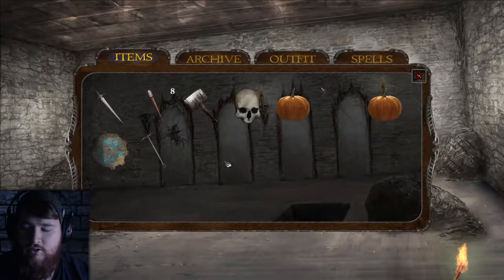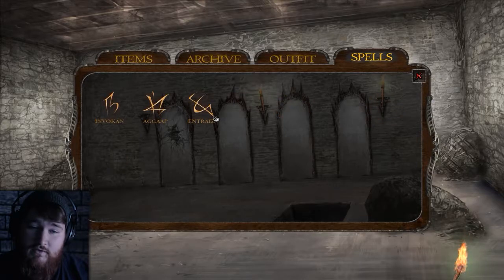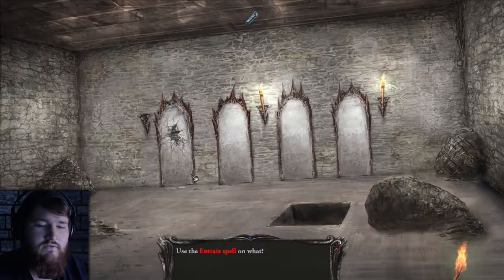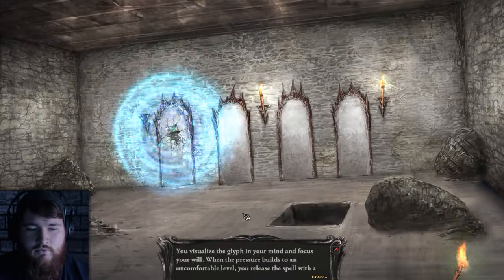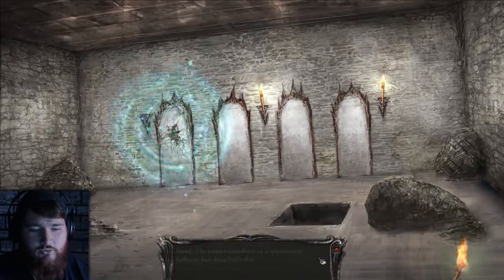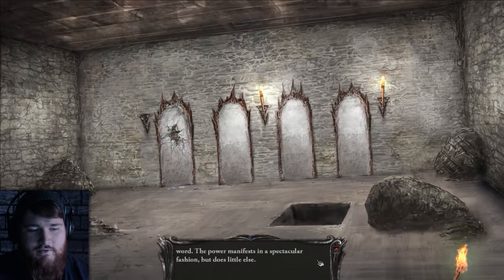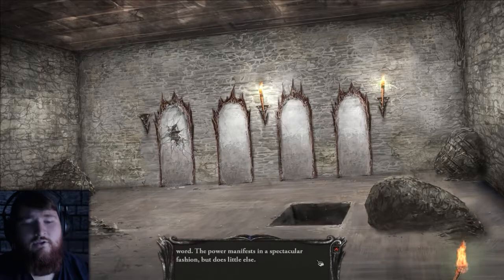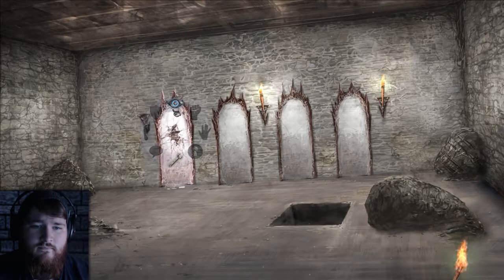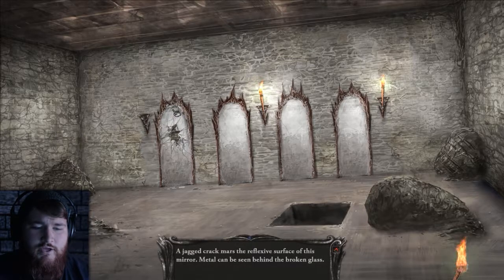So we did pick up a spell that has to do with mirror or metal, which I believe is this Entries and Trades. You visualize the glyph in your mind and focus your will — with an uncomfortable level you release the spell and power manifests in a spectacular fashion, but does little else. A jagged crack mars the reflective surface of this mirror — metal can be seen behind the broken glass.